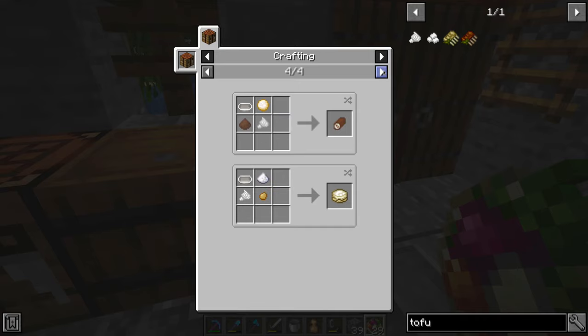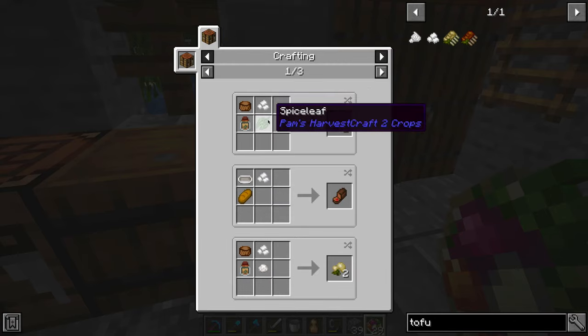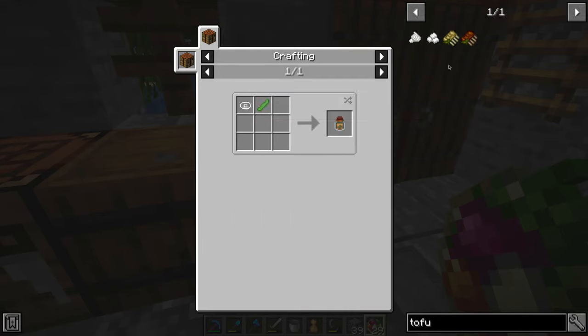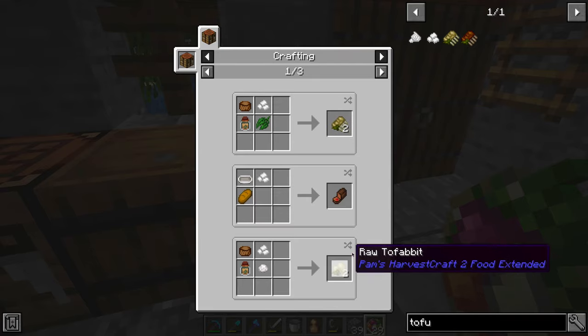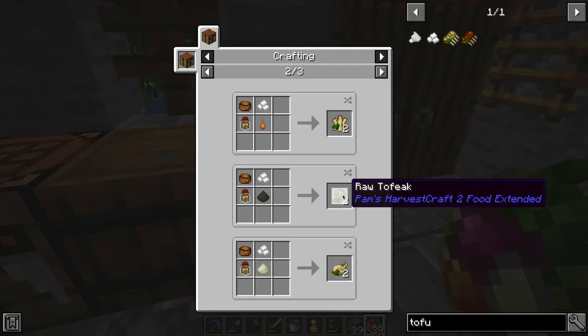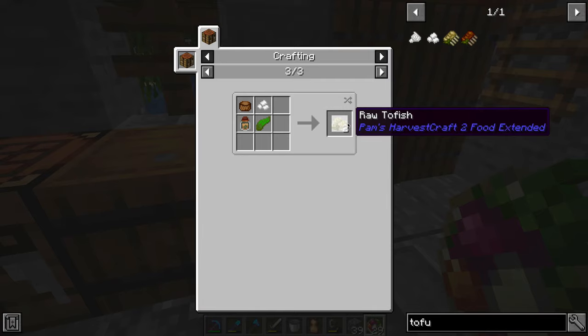You can also make firm tofu, which is a replacement for most meat things — though you do need certain crops like spice leaf and soy sauce, which you make with the juicer. You can get all the different tofu meats: mutton tofu, tofu rabbit, tofu bacon (which needs maple syrup), tofu steak, tofu chicken, and tofu fish — though we don't really need that since we're eating a lot of fish already. The names are so funny!